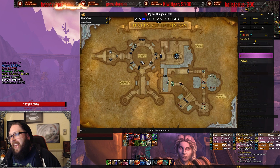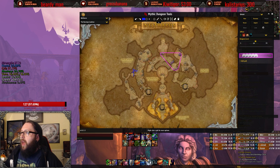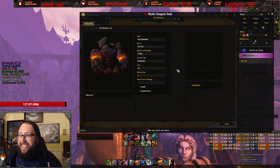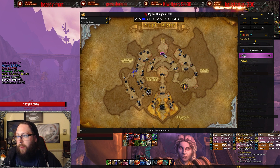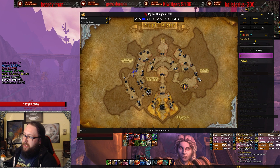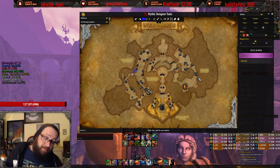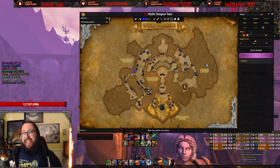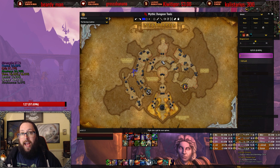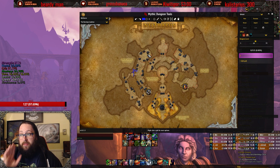So MDT — what is MDT? It is Mythic Dungeon Tool. When designing a route, plain and simple, keep it simple. Try to keep it as press-W as possible. Everyone's learning what to do. This is Mythic Dungeon Tools — you pull up the dungeon that you want, and then you can lay out exactly the pulls you want to do.